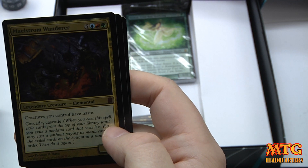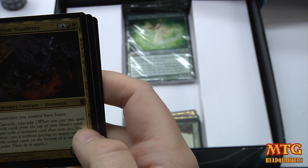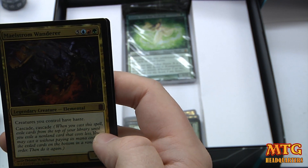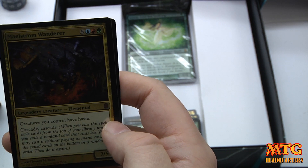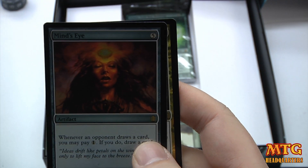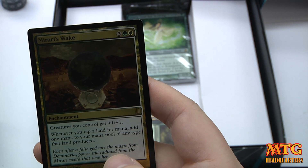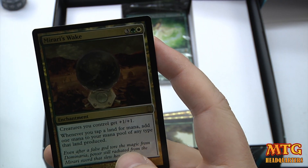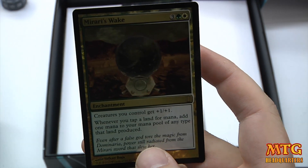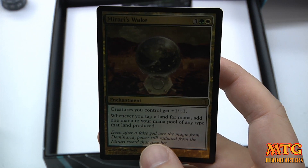Maelstrom Wanderer — 8-drop, five plus blue, red, and green; a 7/5 legendary creature. Creatures you control have haste. Cascade, cascade: when you cast this spell, exile cards from the top of your library until you exile a non-land card that costs less; you may cast it without paying its mana cost, put the exiled cards on the bottom in random order, then do it again. Wow, that's a game-changer. Minds Eye — 5-drop artifact: whenever an opponent draws a card you may pay 1 life; if you do, draw a card. Mirari's Wake — green-white; creatures you control get +1/+1, and whenever you tap a land for mana add one mana of any type that land produced. Basically double mana — that gets out of control really fast.